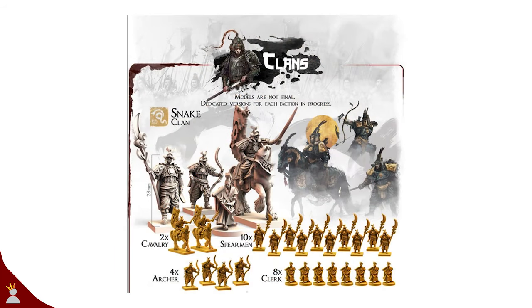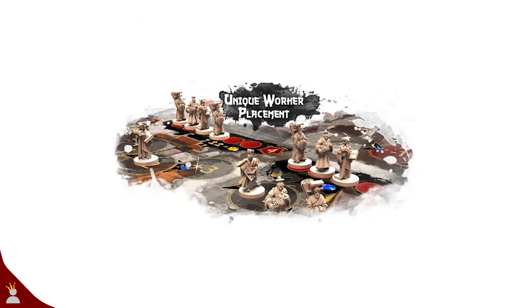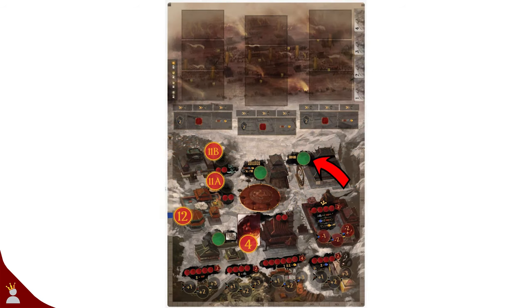Next up, let's discuss the different units. You have mounted soldiers, archers, spearmen, and clerks. Clerks are the guys that you'll be placing in various locations on the city map. Some parts of the map will have a green circle where any amount of clerks can be — these locations activate immediately. Activating locations is how you gain whatever that location provides. Locations without the green circle must be filled completely with clerks before they can activate, and if you fill it up with nothing but your own clerks, you actually lose some honor. This ensures that you are trying to work together to activate the locations.